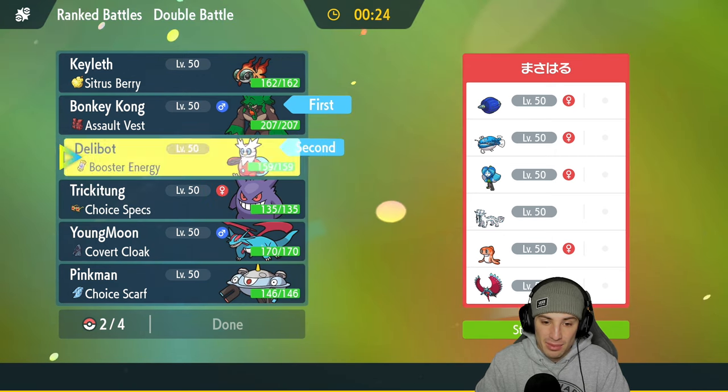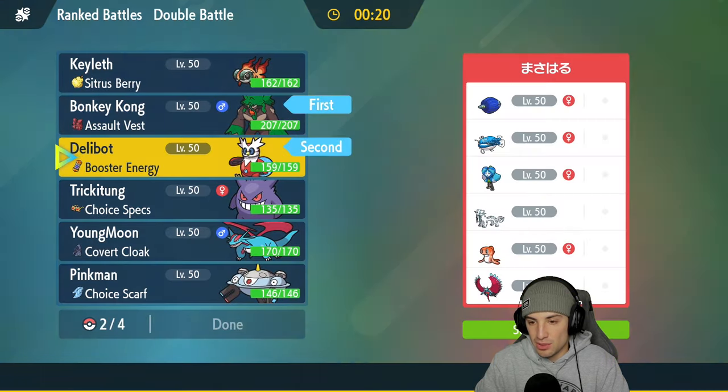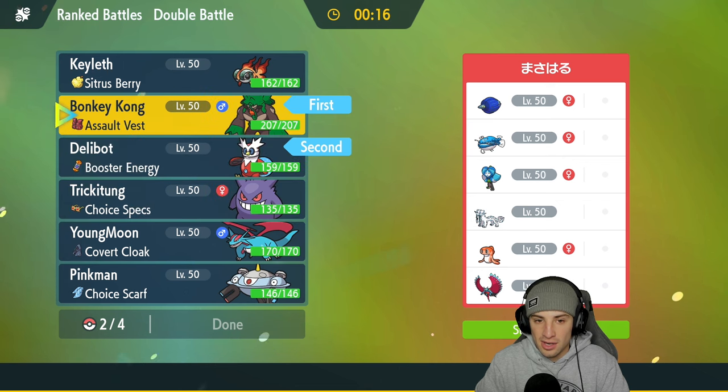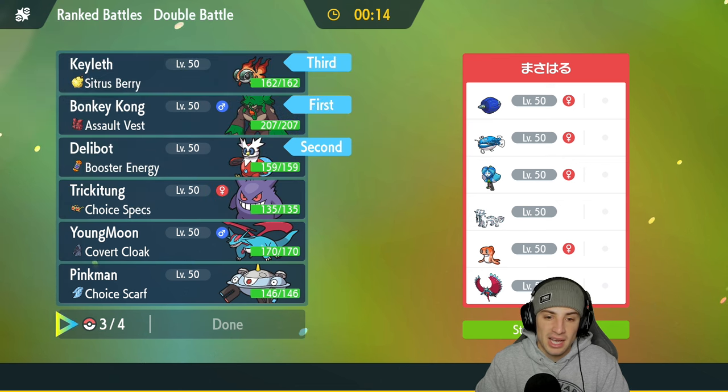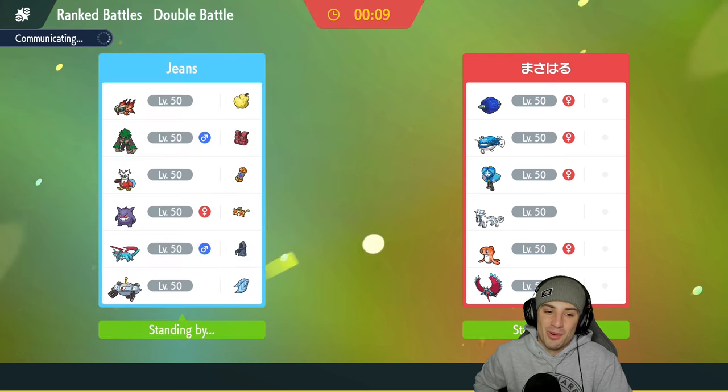I could lead Iron Bundle here because against Dondozo, Icy Wind gives speed control. I could go in and say if they want to lead Roaring Moon or something else. I'm going to go in with these two — Chi-Yu in the back end, and last but not least we've got to bring that Choice Specs Gengar. How often do you see Gengar on the ranked ladder? I love using it.